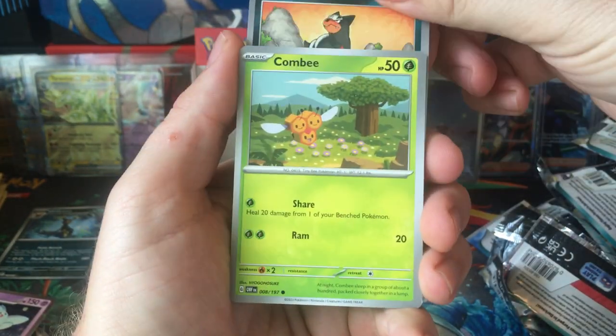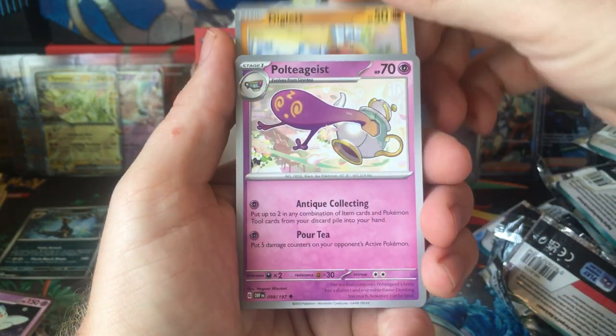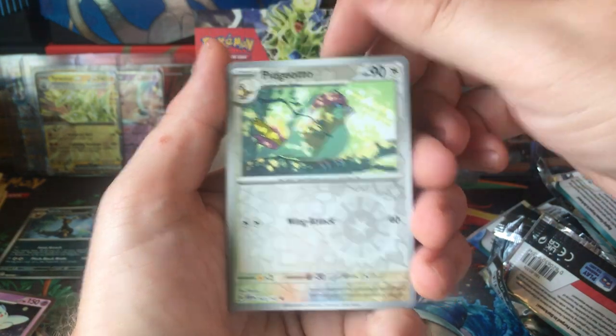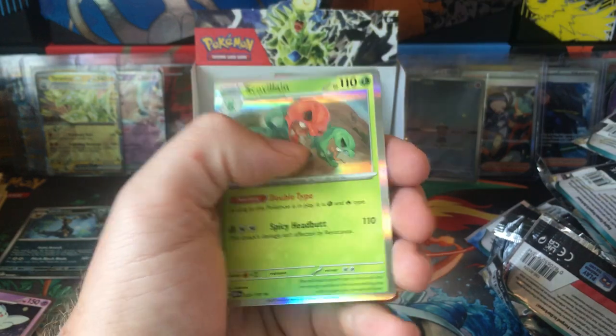Toadskool, Houndor, Combi, Figlet, Poltegeist, Toadskool, Ninetales, Pidgeotto, Toadskool, Toadskool. Yep.